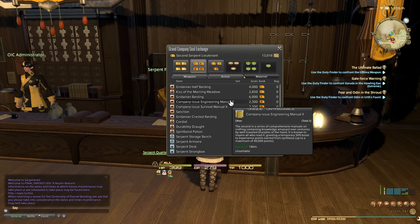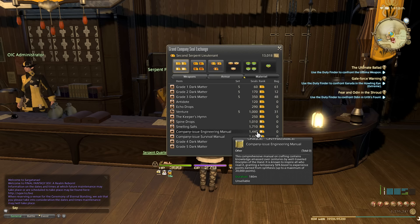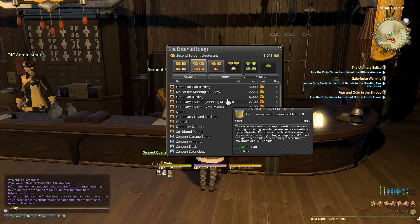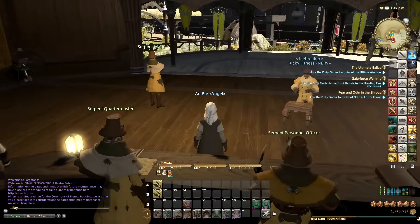If you have enough seals from doing the daily grand company turn-ins, you can now start buying the Engineering Manual IIs. These are an upgrade from the previous manuals — they give a 50% boost up to 40,000 XP and cost 2,300 seals, versus 1,400 seals for the old ones that only boost up to 20,000. For just 800 more seals you get double the reward.